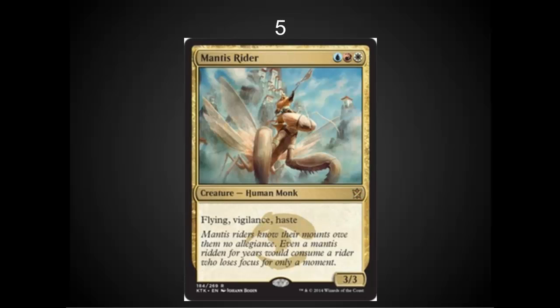In the number five spot, I've got Mantis Rider, which for a lot of people is not the most exciting card, but a 3/3 with Vigilance and Haste is exactly what I want in a tempo deck. It's the type of creature I'm going to be able to put out on offense and on defense, and then sit behind it with some burn or some counter magic and ride it all the way home.